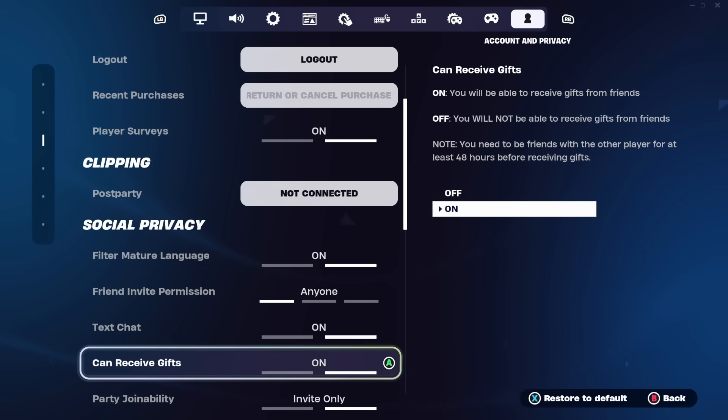Normally this has nothing to do with 2FA, but I've seen some people saying they didn't get the Boogie Down emote because they had this setting turned off. They probably had it set to off and forgot to turn it back on. So we're just making sure we're not doing anything wrong and that everybody gets the Boogie Down emote. If this setting was previously off for you, come over here, find the 'Can Receive Gifts' setting in the Social Privacy section, and make sure you turn it on. If it was already on, you don't have to do anything.